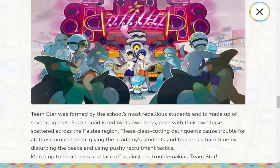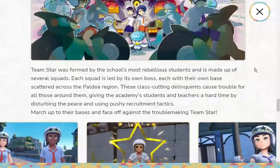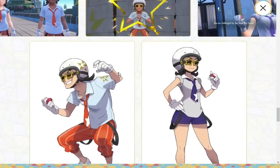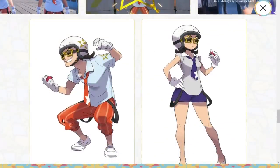On Starfall Street you face off against Team Star. There's clearly a Pokemon hidden on the truck they're on — you can see a tongue, an eye, and a mouth. It looks like a spider Pokemon, probably Steel and Poison type based on what's visible. Team Star was formed by the school's most rebellious students and is made up of several squads, each led by its own boss, with their own bases scattered across the Paldea region. These class-cutting delinquents cause trouble and use pushy recruitment tactics.